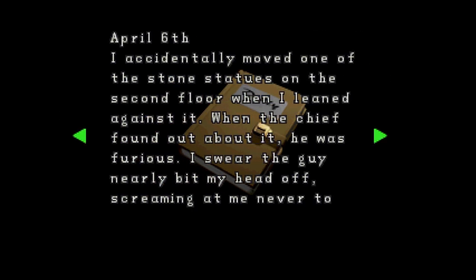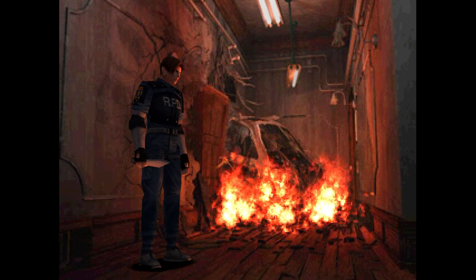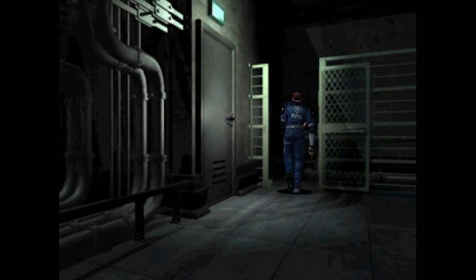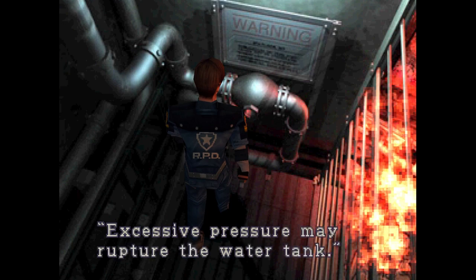In between the game, you'll find notes and diaries that give you some backstory to what happened here before you arrived. Definitely must-read if you're into knowing the deep story of it all. Now here's another obstacle — a helicopter on fire. We need to put out this fire to proceed further. On the other end, we have crows. We go see the place where the copter crashed and coincidentally, there's a water tank right above it and a sign that says 'excessive pressure may rupture the water tank.'